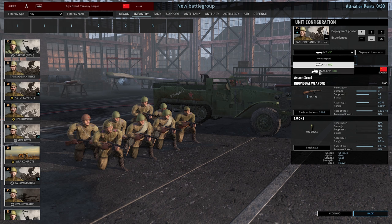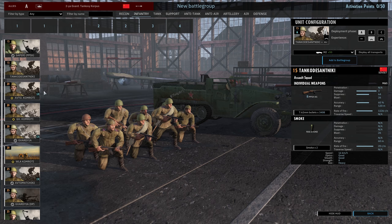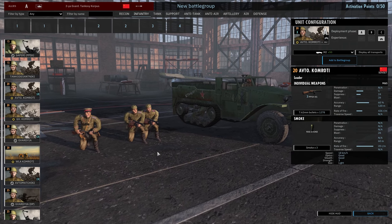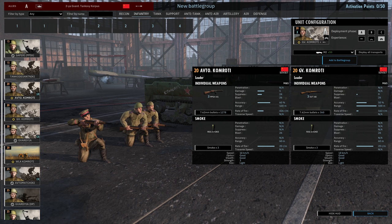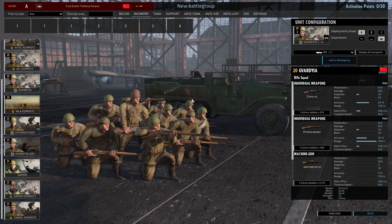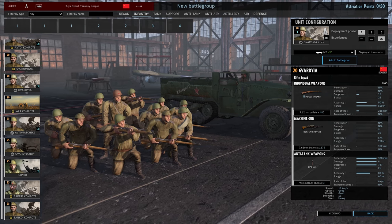These guys can come in on a half-track with a machine gun for 20 extra points. Then we have the Avtomatschiki commander unit armed with PPSHs and smoke grenades, and the Rifle Komroti with SVTs — CQB at 120 meters versus 500 meter range. The Gavardia are your regular infantry unit: two PPSHs, a DP machine gun, and they carry a couple of anti-tank grenades.